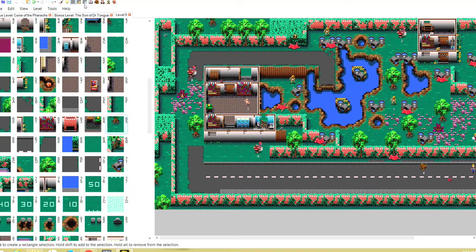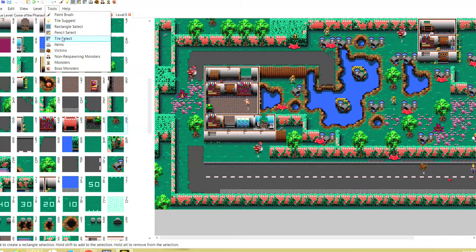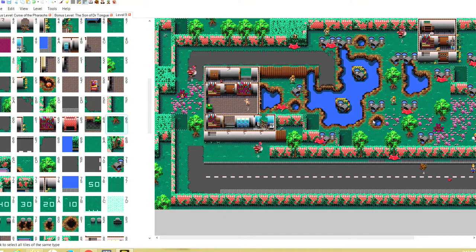For the rest of the Tools menu — the only ones I really use are Rectangle Select and Pencil Select. I don't really know what Tile Select does — actually, it picks all instances of the same tile so you can see where all identical tiles are being used in the level. That's actually pretty neat, though I don't really use it for editing.